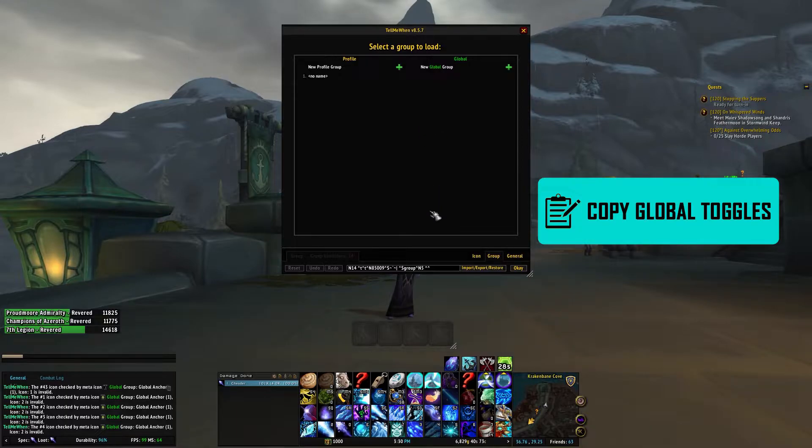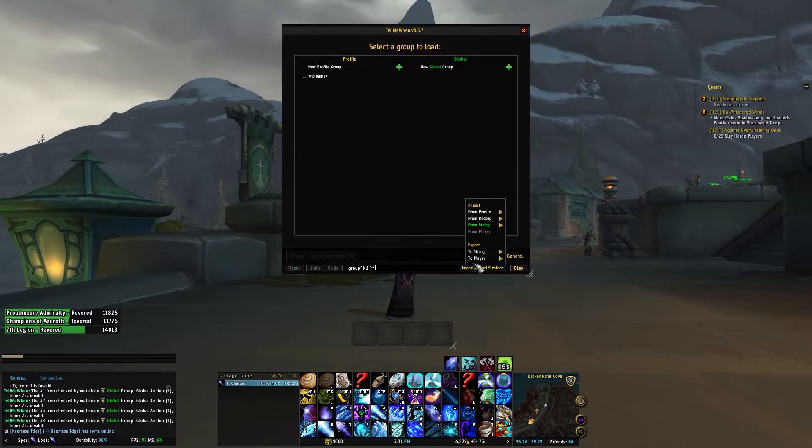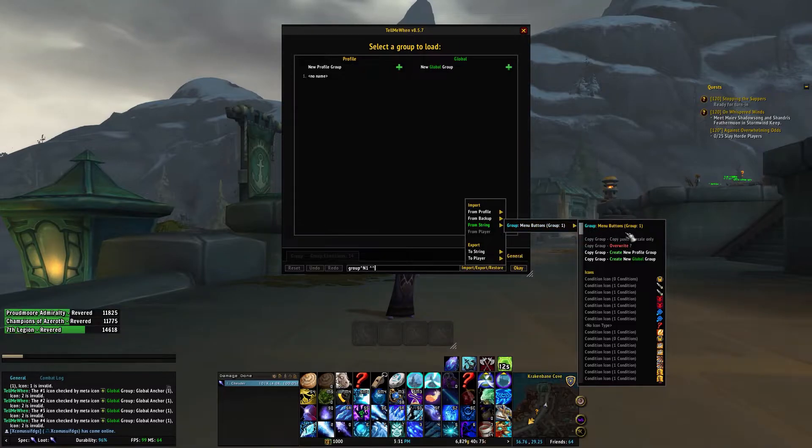Then go to my website and click the blue button that says 'copy global toggles,' which will copy it to your clipboard so you can paste it in the bottom bar. From here it's the same as before — go to import and export, and using the menu you will scroll up to 'from string,' then to the profile itself and select from the menu.